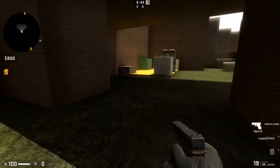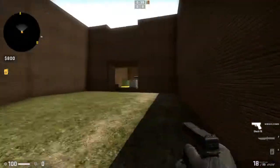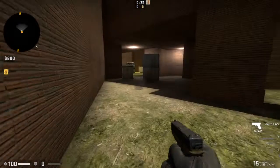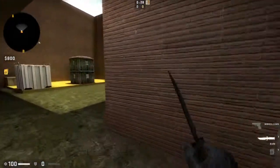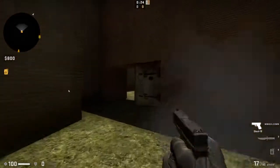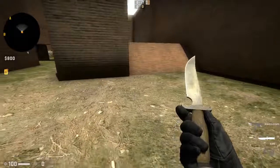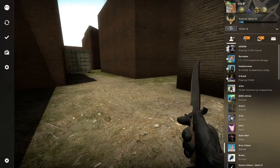We got A bombsite on the pass — I'll just call it the arch — B bombsite, connector, squeaky, elbow, drop down, headshot, and doorway. Those are all your callouts for this video. There'll be more updates in the future and I'll see you guys later.